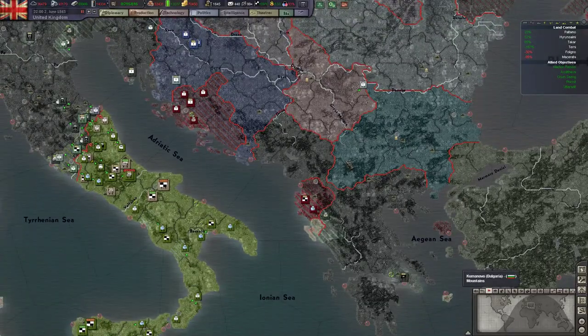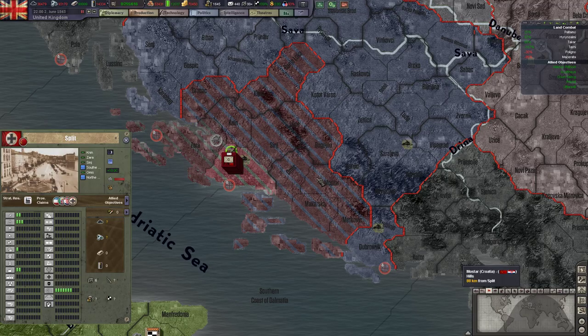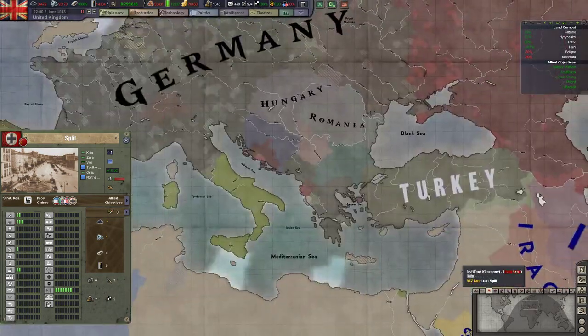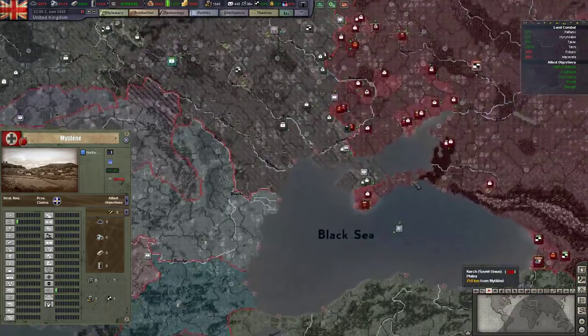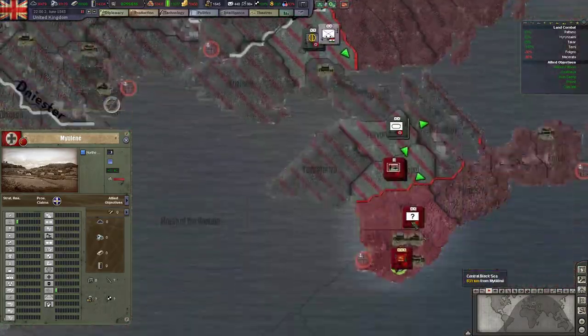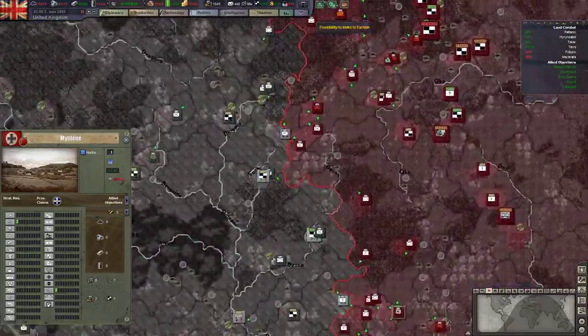The Soviets landed in Albania as well as in Split, which was quite impressive - I've never seen the Soviet AI actually do this, so I'm not sure how that happened. In other news, the Soviets are pushing the Germans out of the Soviet Union. In the last month they've managed to push the Germans really far away from Moscow.